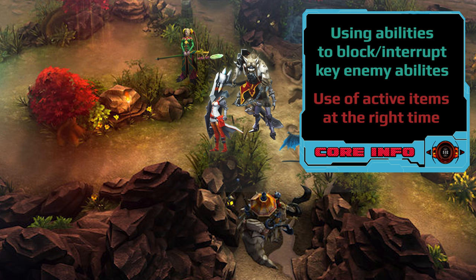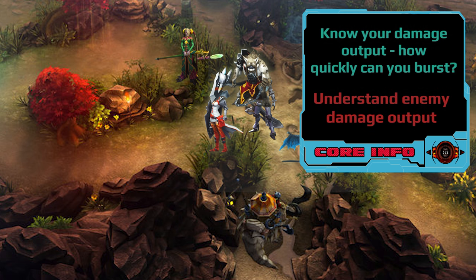Obviously there are other things you should consider: using abilities to block and interrupt key enemy abilities, use of active items like Crucible — very important. You also have to know your damage output. How quickly can you burst that enemy carry if you've got any burst at all? Should you be defensive because that's what your build entails? And how much damage can the enemy do as well? There's no point diving the enemy carry if they're going to burst you quicker than you can burst them. In that case it might be better to build defensively and peel for your carry.